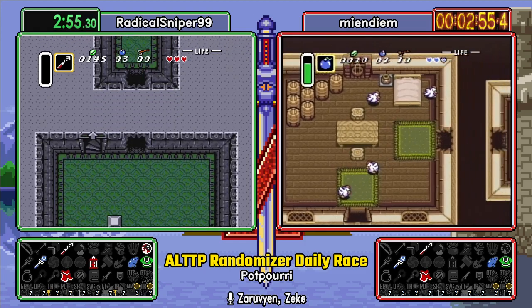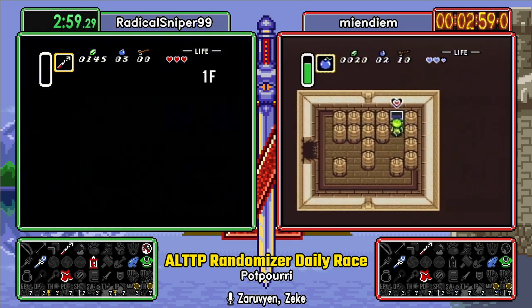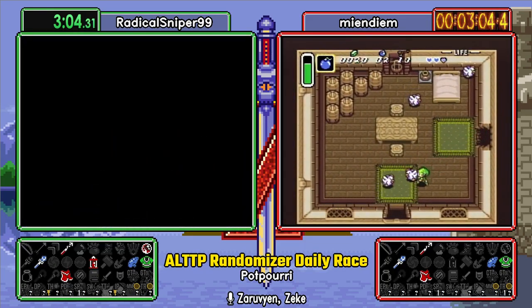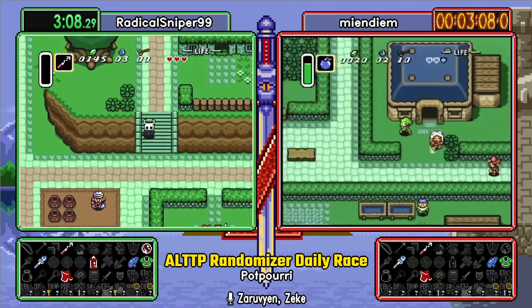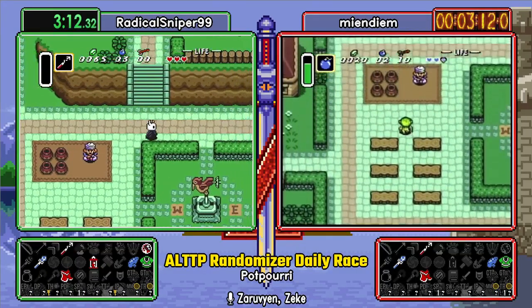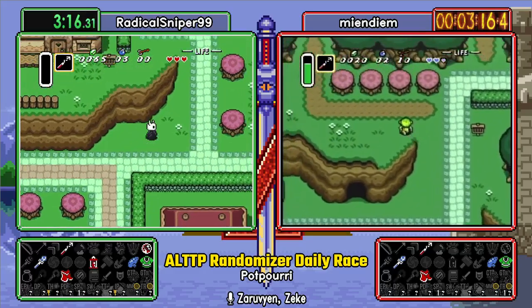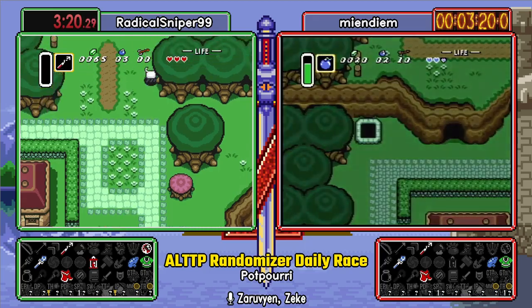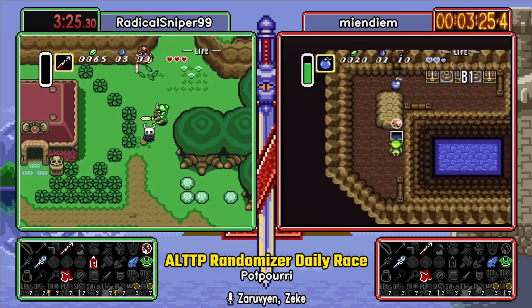Some extra money means we can get Bottle Merchant. We have seen two big keys so far, and one of them's a dungeon that we can look at but not get to just yet. With this flute and the hookshot, we can go to Paradox Cave, so non-zero chance of seeing a hammer or a mirror in that direction. Potpourri has a very large Sphere 1 — things you can do with only the stuff you start with, and it helps that the starting stuff is some pretty good stuff.